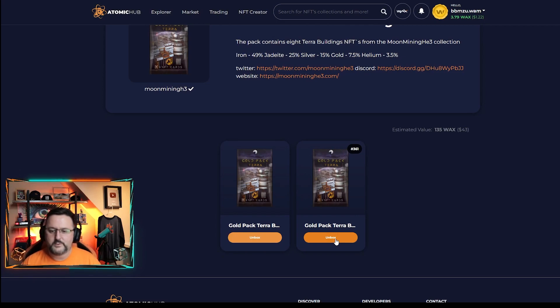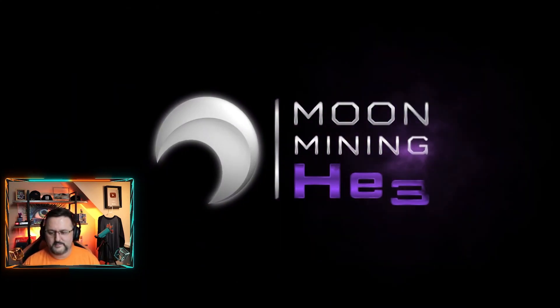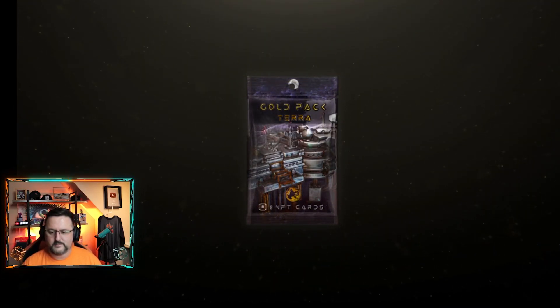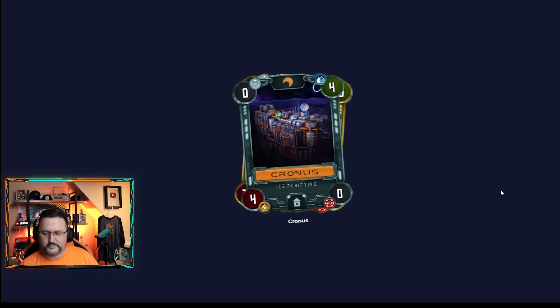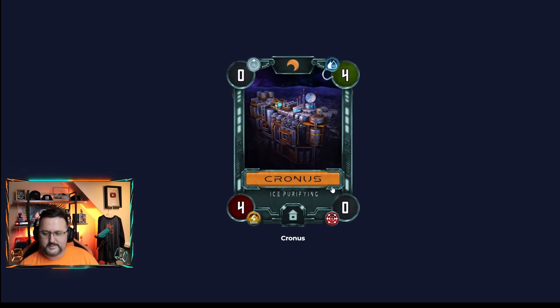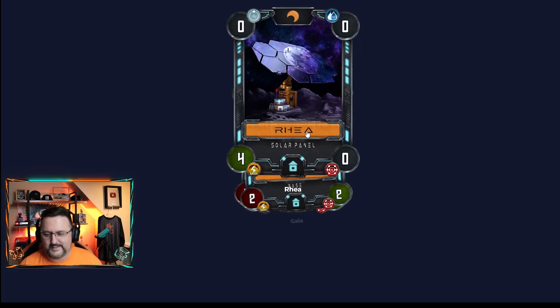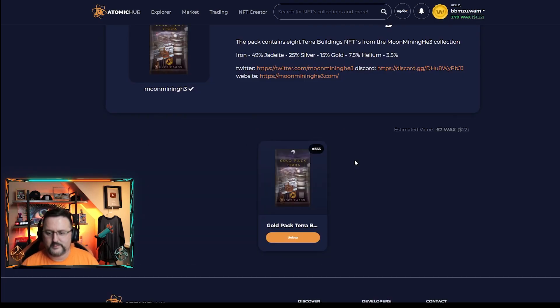Now we've got the bigger packs. On these we get iron 49%, jade 25%, silver 15%, gold 7.5%, helium 3.5%. Come on helium — it's like purple, that's what we want. We like the big ones. Gold — all right, that's decent. We got a gold too. Definitely take the gold, that's the second highest rarity. Get that helium, don't worry, we've got a whole helium pack too.